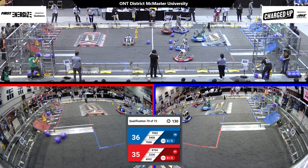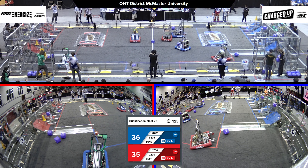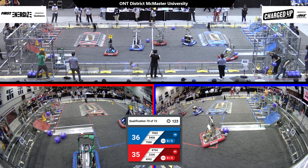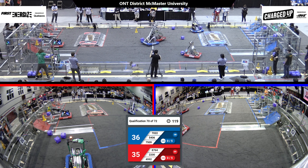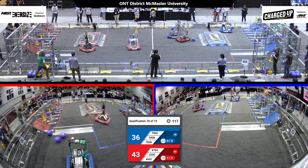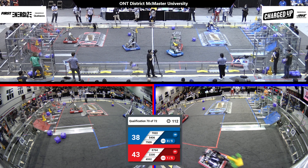Immediately 4992 for the Red Alliance races over to their substation. Looks like they're going to line up to grab a cube and bring it back to their community. Over on the Blue Alliance, 5406 lines up at their substation to grab a cube — or a cone this time, it looks like — to bring back to their grid as well.